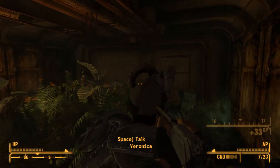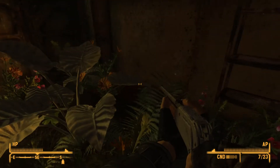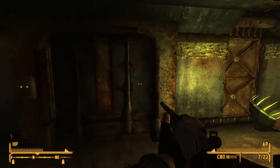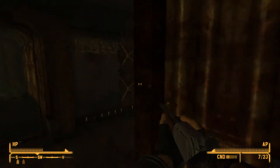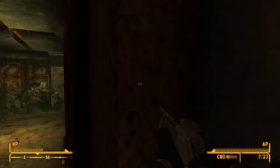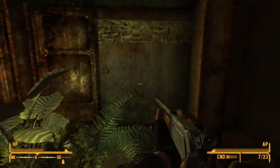Cowboy repeater seems pretty weak actually when used by me as opposed to used by other people. I'm not sure why - probably just got something to do with the difficulty slider. There's a pre-war book, I'm definitely going to take that. And let's see what's through here - some mushrooms. Really not much here, and that's the end of that doorway. There's another Audrey 2 - Audrey 2s are so cool.